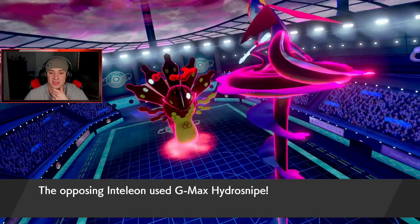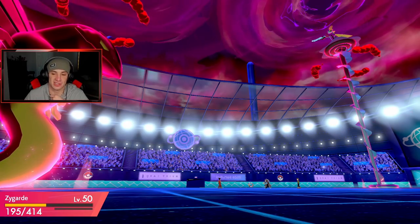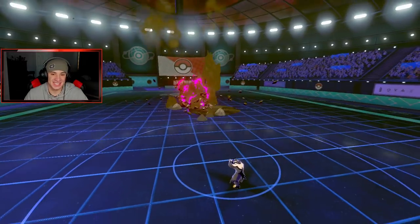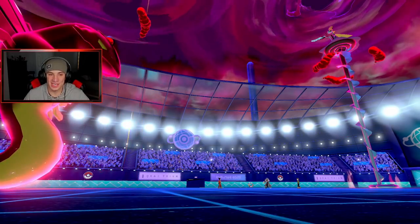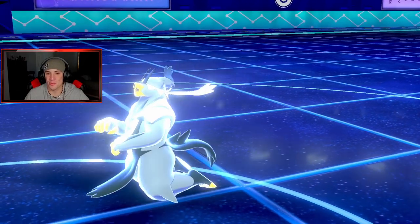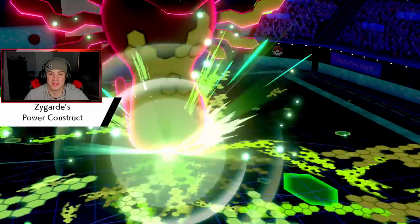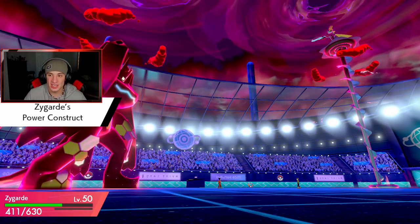We are going to lose some HP — oh, that thing has Rocky Helmet! Yes, Hydro Snipe coming — do that please, thank you, take me down below half! Yes, alright — you're dead, this is a game! We didn't really get to set up, we're just sweeping with Zygarde. He has a Rocky Helmet, so weird. Special defense boost is coming — we are below half — you guys are going to see this thing grow. Power Construct baby! We're getting after it — this thing is an absolute warrior. Max HP goes to 630!